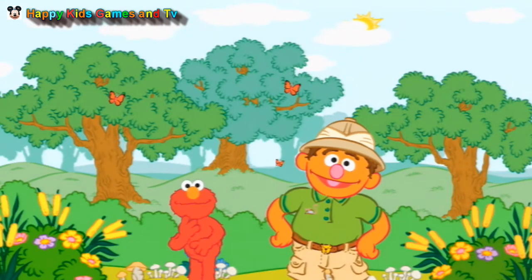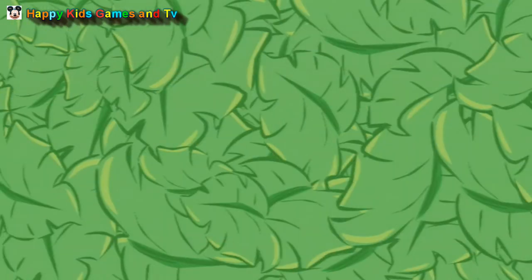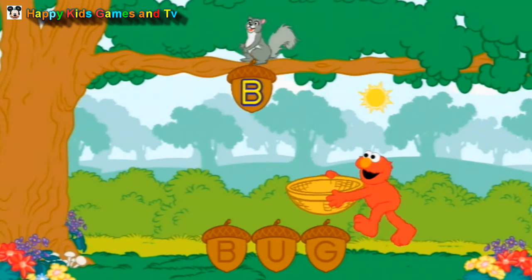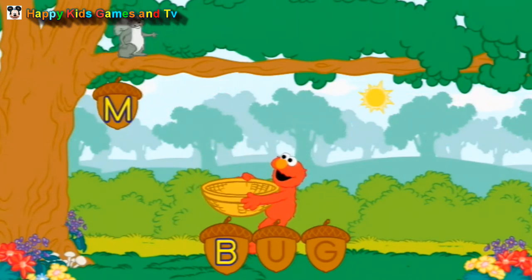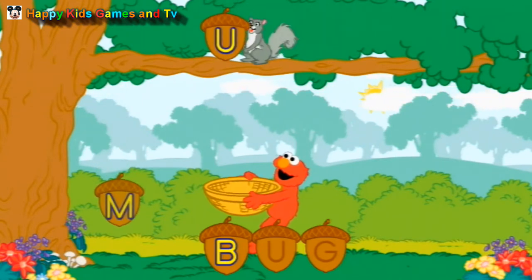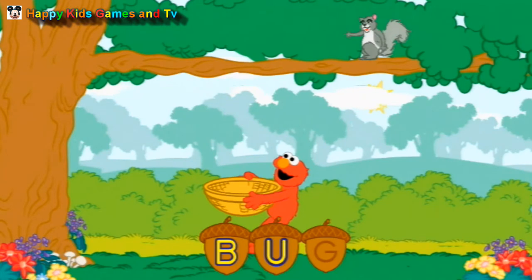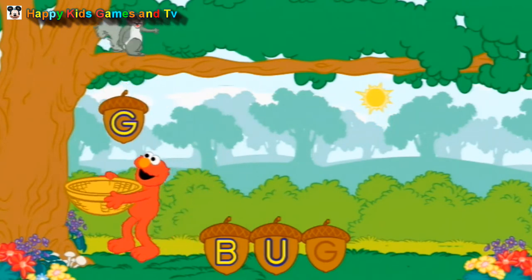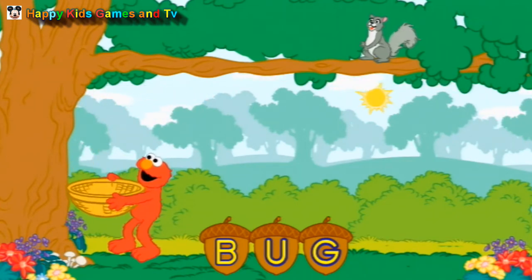Chris, have we seen all of the animals in the zoo yet? Not yet! Look, the squirrels are right over here! These squirrels are dropping letters! Let's use them to make the word BUG! B is the first letter in the word BUG! U is the next letter in the word BUG! G is the last letter in the word BUG! B-U-G — that spells BUG!